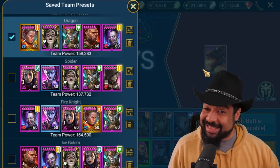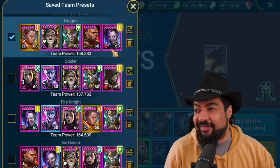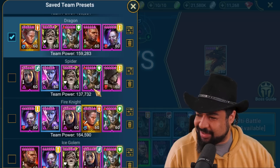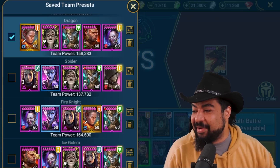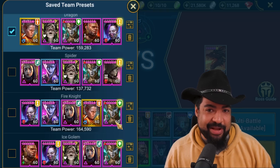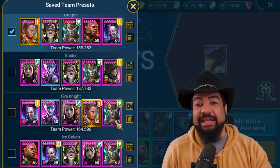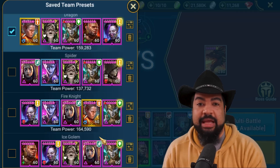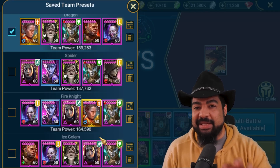Let's look at the teams I've built and saved. For Dragon: Ronda, White Dryad Nia, Demitha, Frock and the Fat, and Sui Ren. For Spider: Ursala the Mourner, Cold Heart, White Dryad Nia, Demitha, and Mordecai. For Fire Knight: Sui Ren, Cold Heart, Ursala, Ronda, and Demitha. For Ice Golem: Frock and the Fat, Sui Ren, White Dryad Nia, Ursala, and Demitha. Not all these teams are fast runs — the Ice Golem team is about a six-minute run and Fire Knight is around four minutes — but we're able to do each Stage 20 consistently.